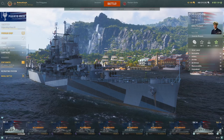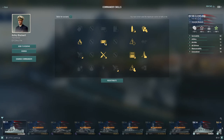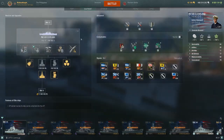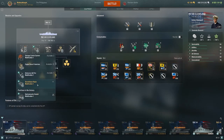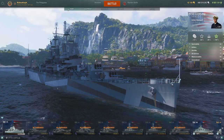So for my commander build again: Last Stand, Incoming Fire Alert, Priority Target, Consumables Enhancements, Demolition Expert, Superintendent, Survivability Expert, Concealment Expert, Adrenaline Rush. You could of course take IFHE as an option. Modules: Concealment System Mod 1, Prop Mod 1, Aiming System Mod 1, Surveillance Radar Mod 1, and Main Armaments Mod 1.